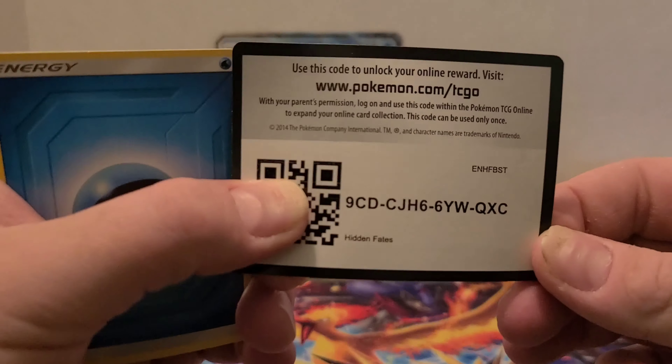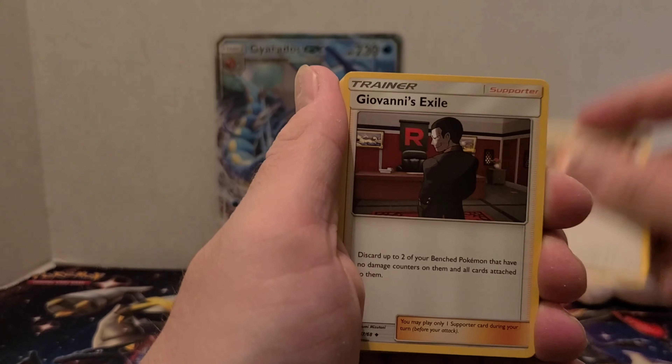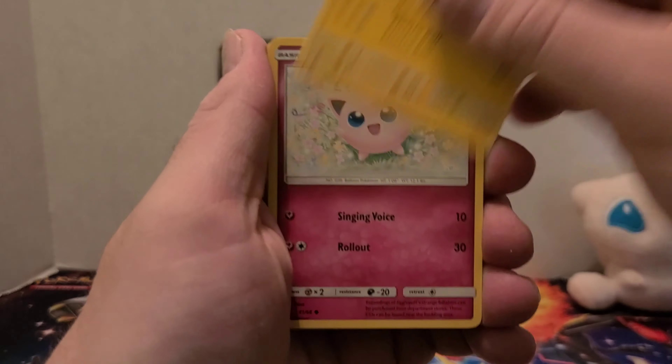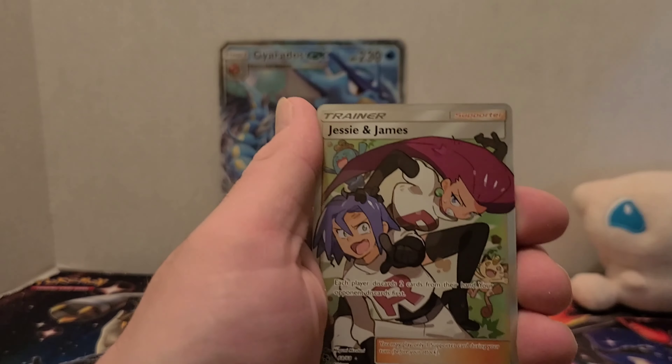Online code card. Water-type starts this pack. Chansey, Giovanni's Exile, Koga's Trap, Voltorb, Pikachu, Jigglypuff, Ekans, Koffing. Reverse is a Jinx.